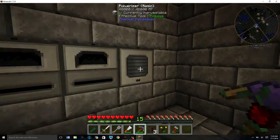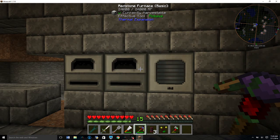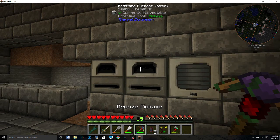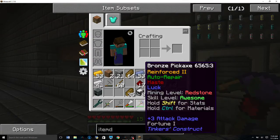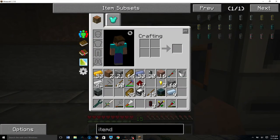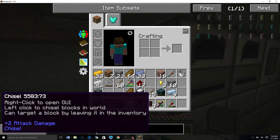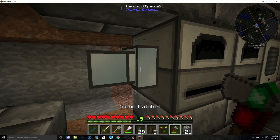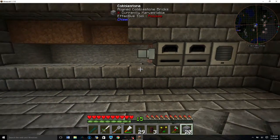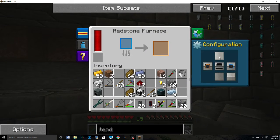So this is going to be: wheat in, wheat flour out, wheat flour out, bread in — or not — bread in, then wheat flour in, bread out, bread in, toast out. So this is going to need an item duct. Let's go ahead and throw that down. Actually, we should pull it from the top — maybe that would be easier.